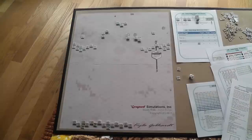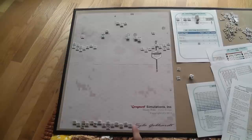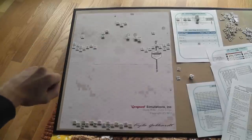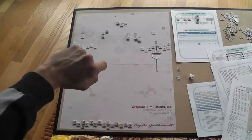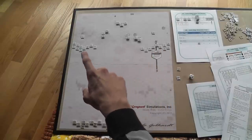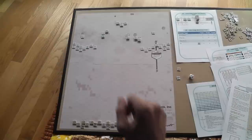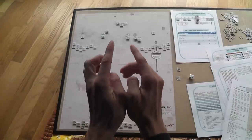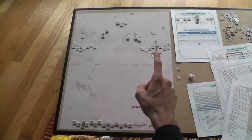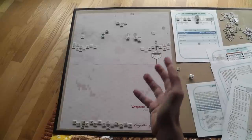This is the map, actually made of two smaller maps placed adjacent to one another, and I've put it under a piece of plexiglass, which helps. Here you have the British units at start — the British player sets up here, but you can choose which unit goes where. This is the area where the German units are located, and also where the British player is trying to go, because the mission is to take these four points guarded by German guns. The German player also has fortifications, barbed wire, and minefields that can be placed in this area.